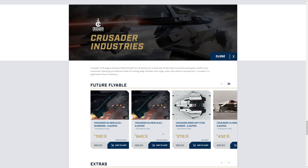For Crusader Industries, we've got the limited A2 Hercules, which you can buy on war bond or with store credit. I'm not sure if they'll sell out of the A2s given how expensive they are. We also have the Crusader Mercury Star Runner on sale, which is great because I think a lot of people still want that ship, and I'm very much looking forward to it.